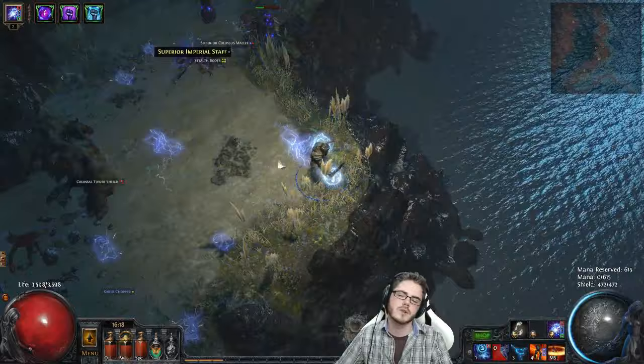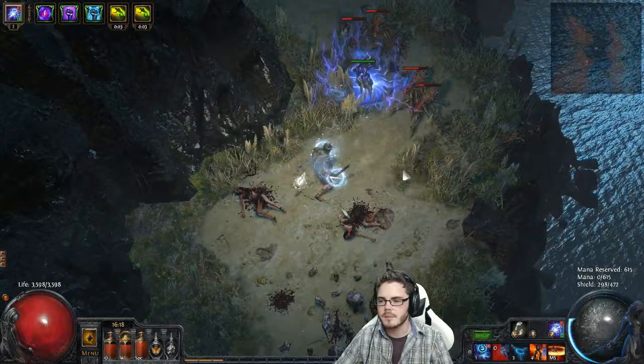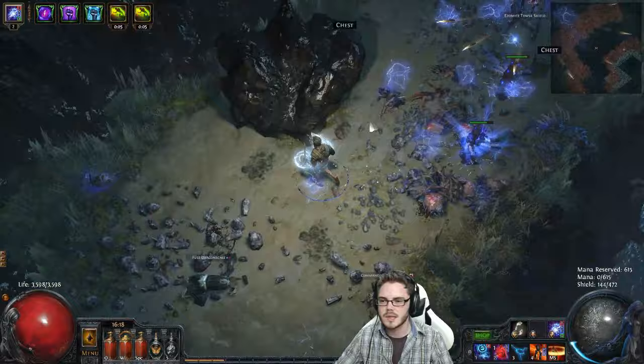The thing about Spark is that it's much better indoors than it is outdoors. Once you start to get a lot of projectile speed and increased duration it becomes passable outdoors, but it really excels in maps like this — like Ledge, you can see those Sparks bouncing around. This looks alright.